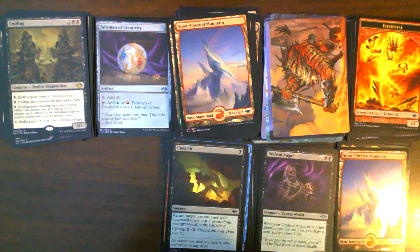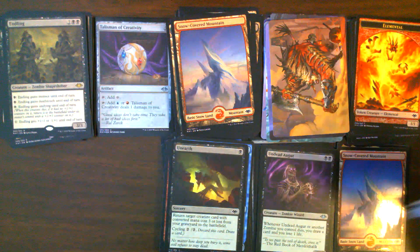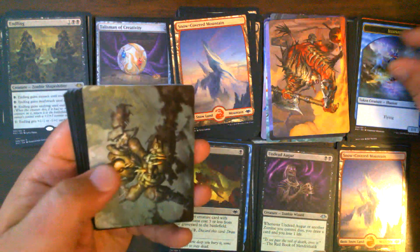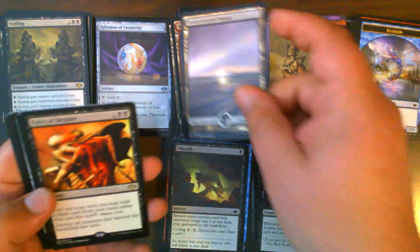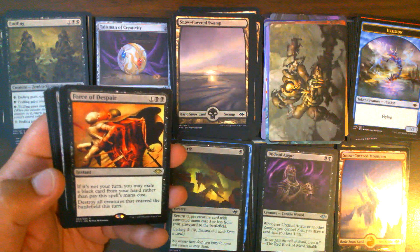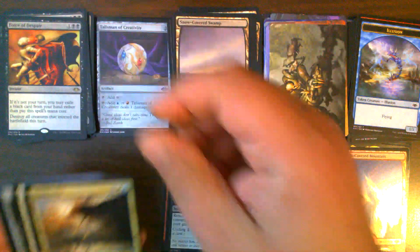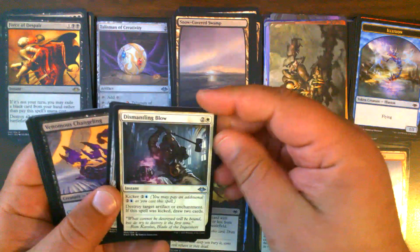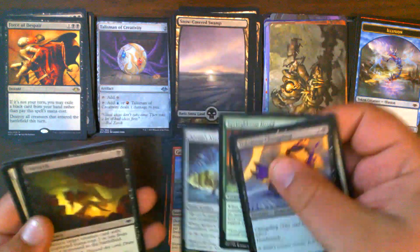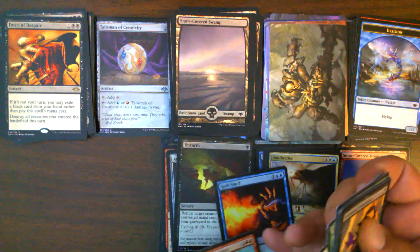Pack 24 — still no Ren and Zix; we're over halfway through our second box, which is concerning. Illusion Token, Plague Engineer, Snow-Covered Swamp, Force of Despair number one — still not the force we're looking for. Soul Herder, good. Dismantling Blow, Lesser Manticore. Arcum's Astrolabe, Unearth, and Ephemerate — our commons made up for everything else.